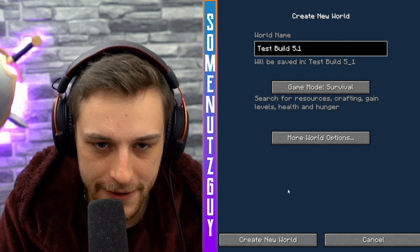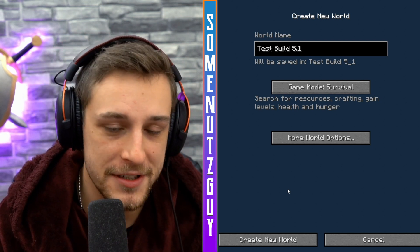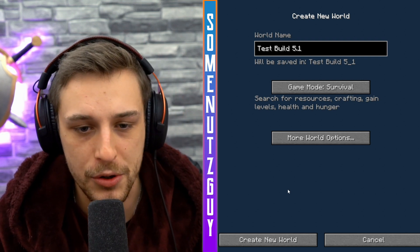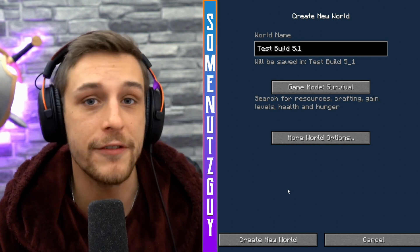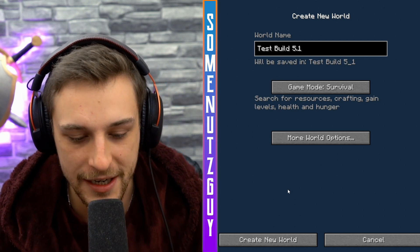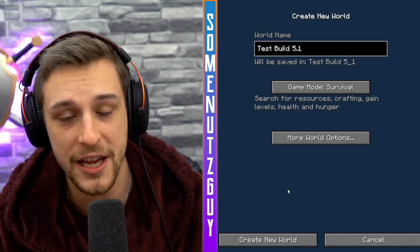Alright, so we're doing something a little different today - well, it's going to be much of the same. Basically, Test Build 5 has been out for a few days. I was going to complete the 4.69 playthrough and then go to Test Build 5, but I realized that most of the new cool stuff, like the new baubles and various bits and pieces, are not actually in 4.69 like I thought. That was my bad. Shiv actually provided some clarification - thank you, Shiv. Appreciate you, buddy.